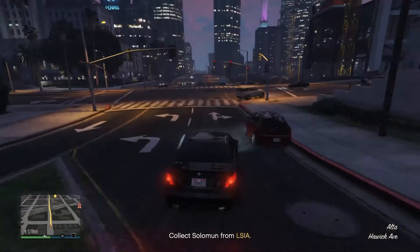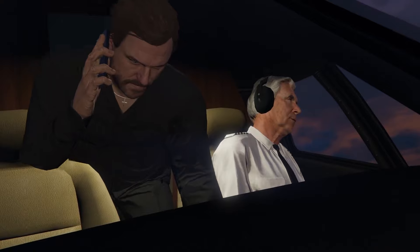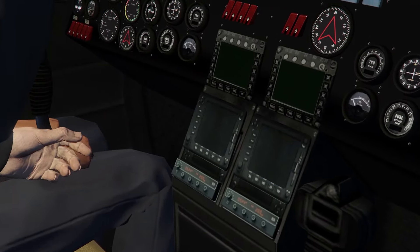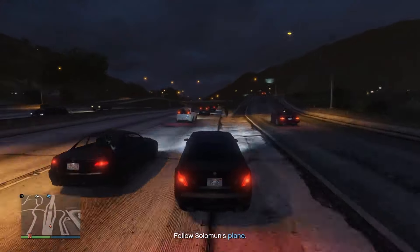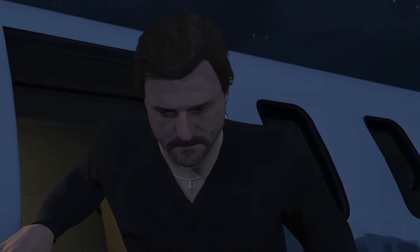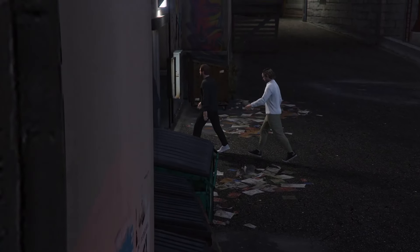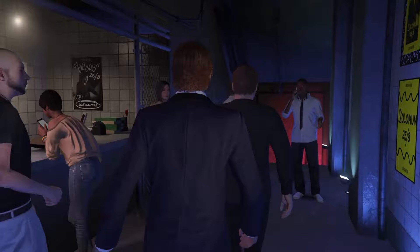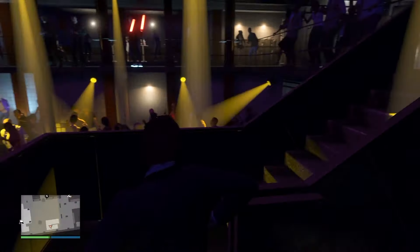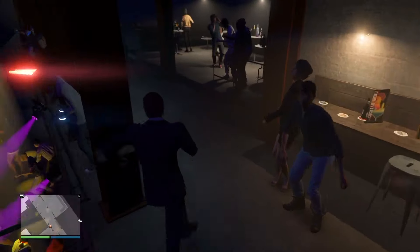There will be a third and final setup: collecting your DJ from the airport. This goes a little bit wrong - you drive to the airport and it turns out his pilot had fallen asleep. So what you need to do is chase him through Los Santos all the way over to Sandy Shores airport, collect him, and drive him back to the nightclub. It takes a little bit long but it is very simple and easy. After you take him to the nightclub, another cutscene will play, but it'll all be worth it in the end.